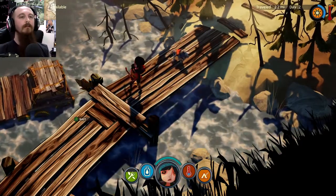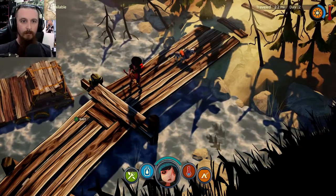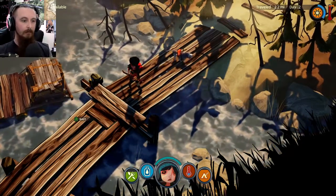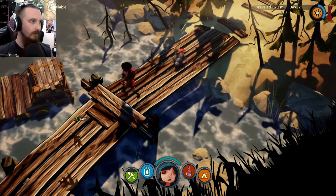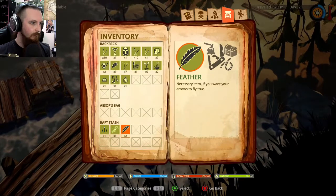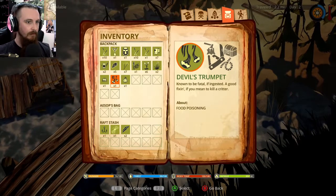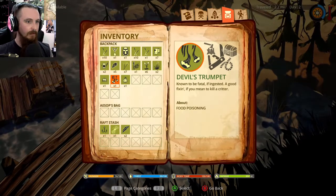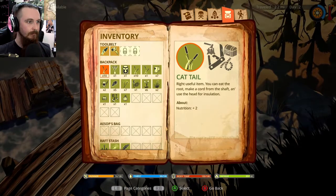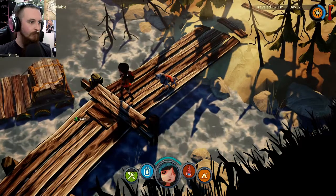I also realised, in the last episode, I was looking at the wrong thing for my stamina meter. I was looking up at the top right where the sun is - and obviously that's the day timer, whereas my stamina and fatigue are the little tent thing down at the bottom. Right, so I've got craft inventory now. Devil's Trumpet - fatal if ingested, a good fixin' if you mean to kill a critter.